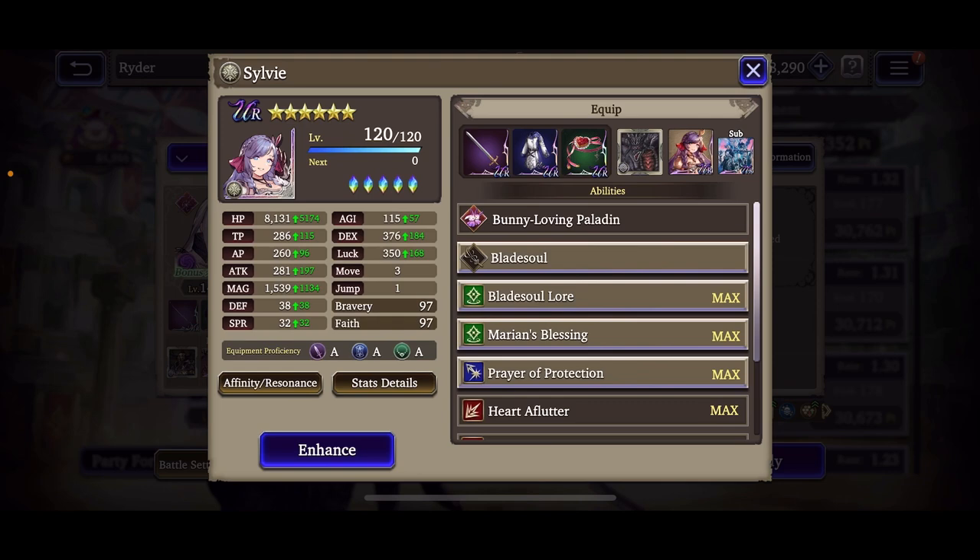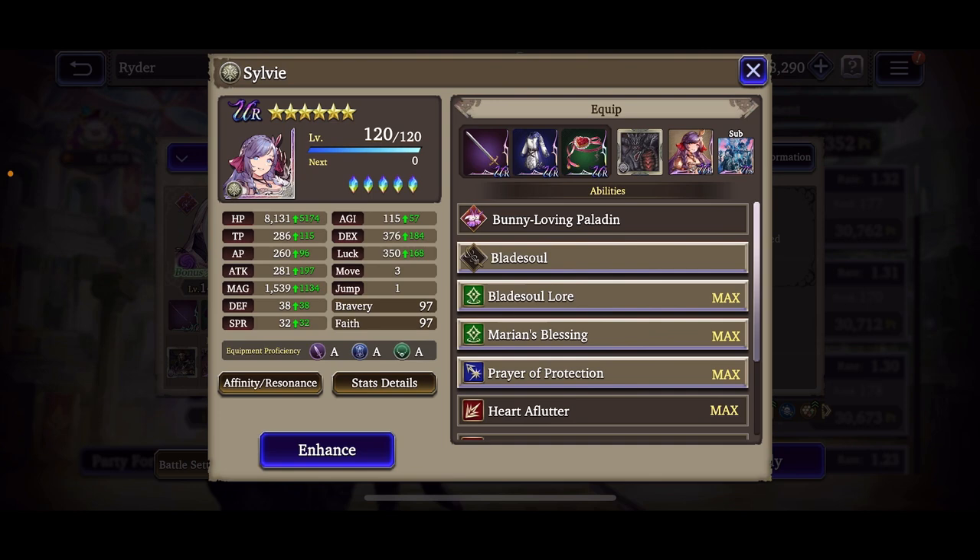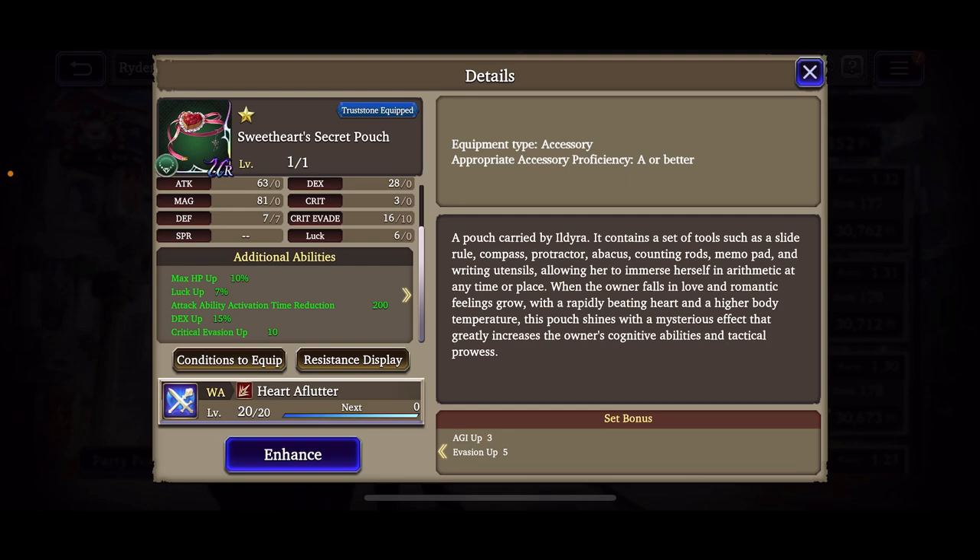Going into Sylvie — she's at level 120, 8.1k HP, 115 agility, 375 dexterity, 350 luck, about 1550 magic, 38 defense, 32 spirit. Back-end attacker-type resistances are 2 slash, 15 pierce, 32 missile, 32 magic, and negative 10 to strike, with pretty good elemental resistances across the board and neutral on dark. For her trust stone I'm running HP up and agility up stones.